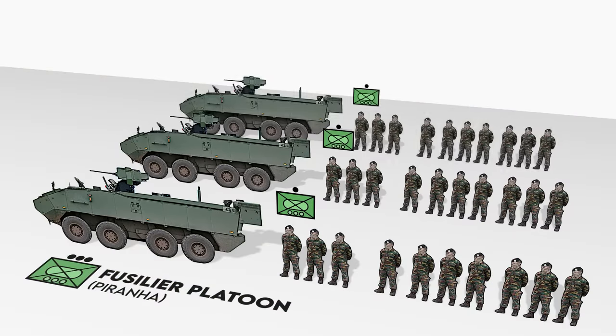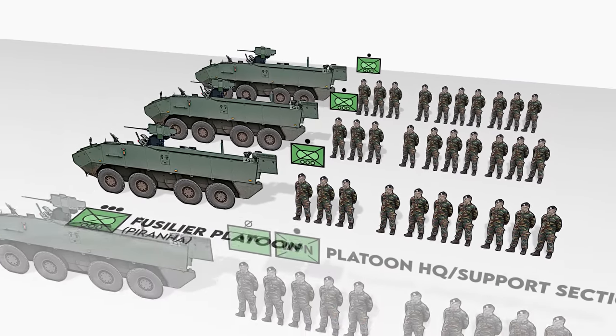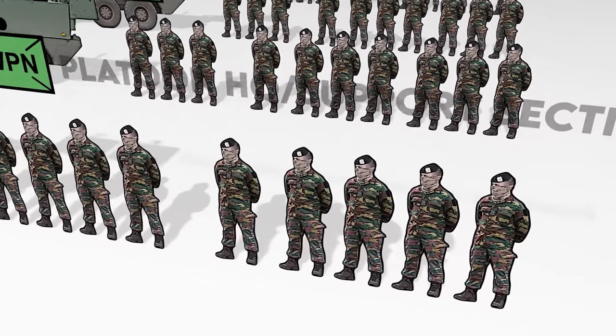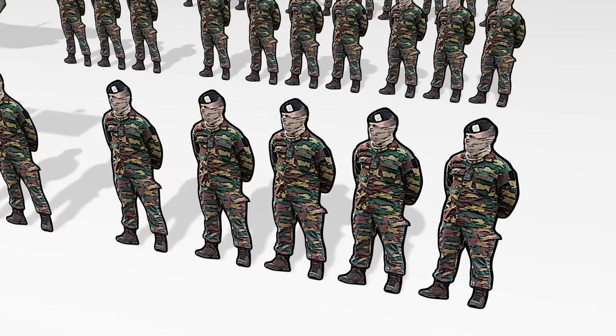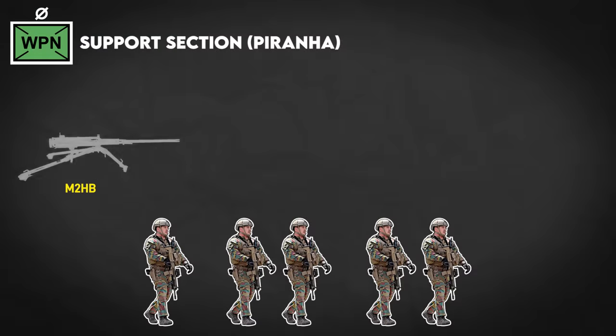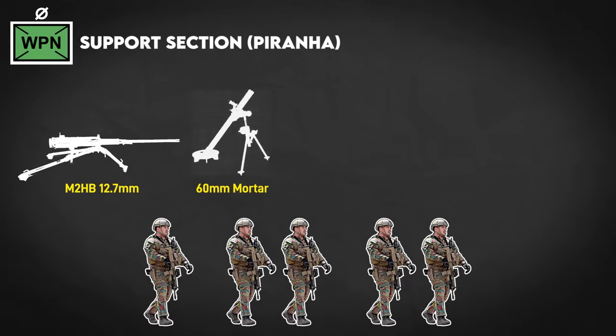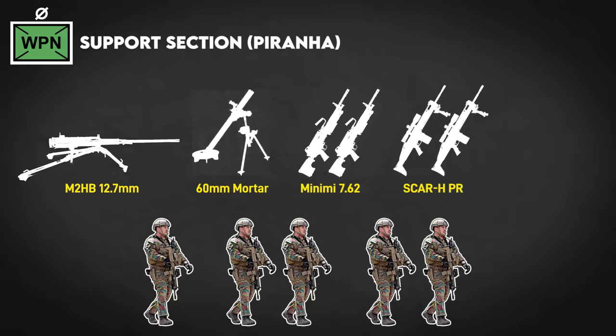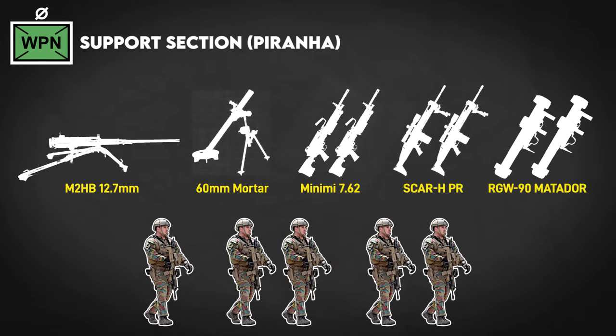Three sections together make up the core of a Fusilier platoon. In addition, there's a support section who rides in the platoon commander's Piranha. It's a five-man unit that runs a weapons locker concept, able to bring up different weapons teams depending on the situation. For example, it can provide one tripod-mounted .50 caliber MG, or one 60mm mortar, or a mix of two Mini-Mi 7.62 MGs, two SCAR HDMRs, and two RGW-90 Matador anti-tank weapons.